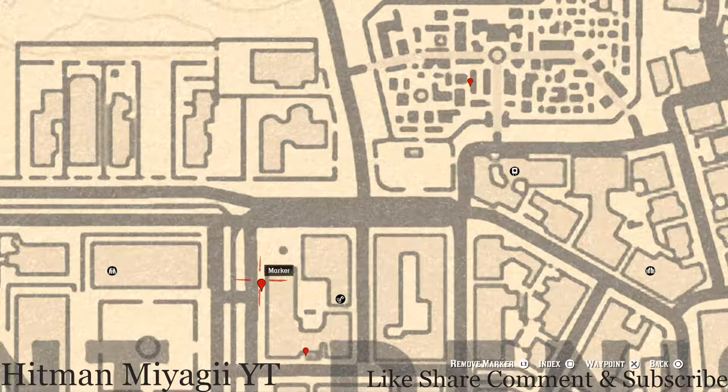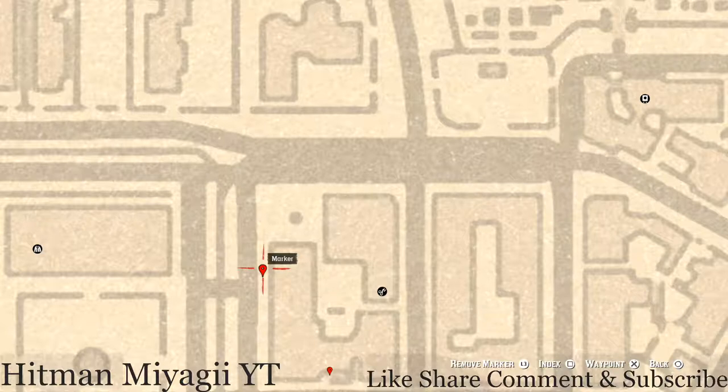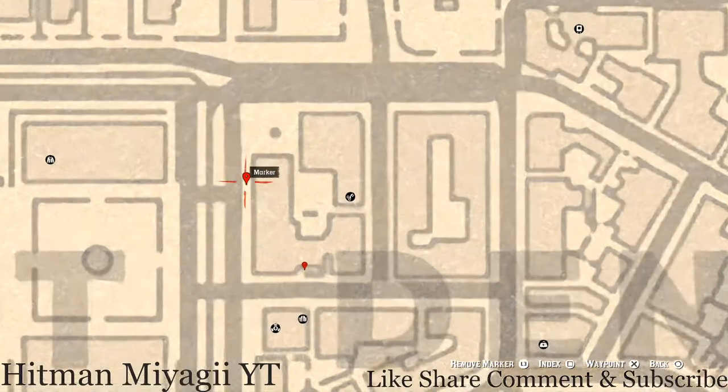Let's go down to this marker — another lost jewelry. This lost jewelry is an Abelo Ruby Bangle Bracelet. It's in a corner cabinet along the street, just a little small cabinet sitting on the street like somebody threw it out or something. Open up the door, position yourself in front of it, and you should get a prompt to grab the Abelo Ruby Bangle Bracelet. That is a lost jewelry right here at this marker.